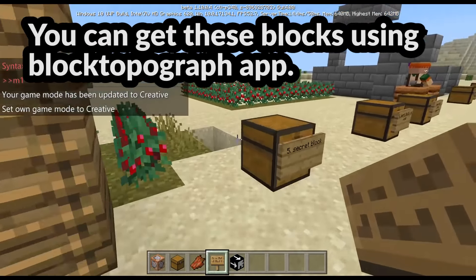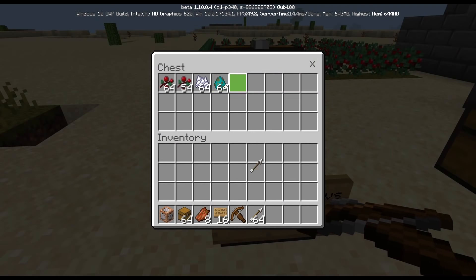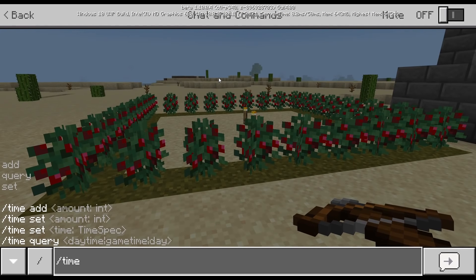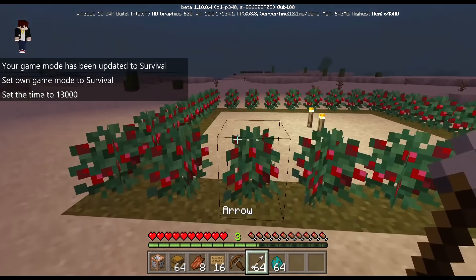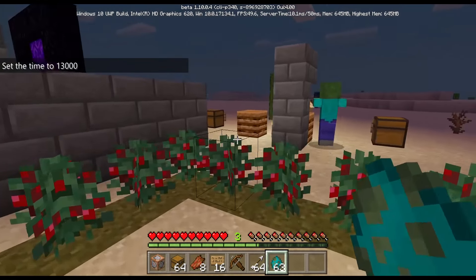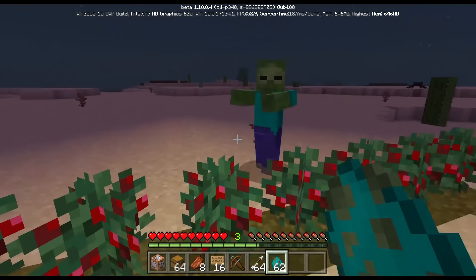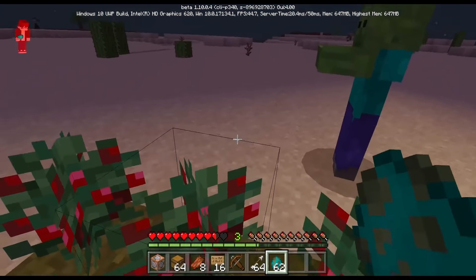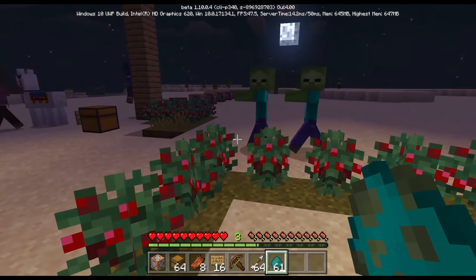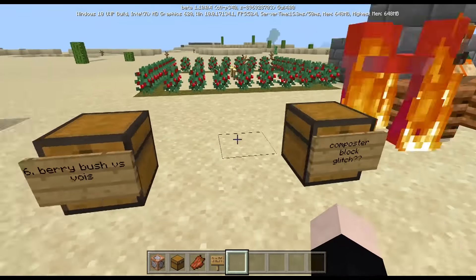Next one is berry bush versus mobs. I'm gonna be getting some items and changing the time to night. The berry bush can save you because zombies cannot go through the berry bush. I think it's similar to lava — they treat the berry bush like lava, so they don't go through it.